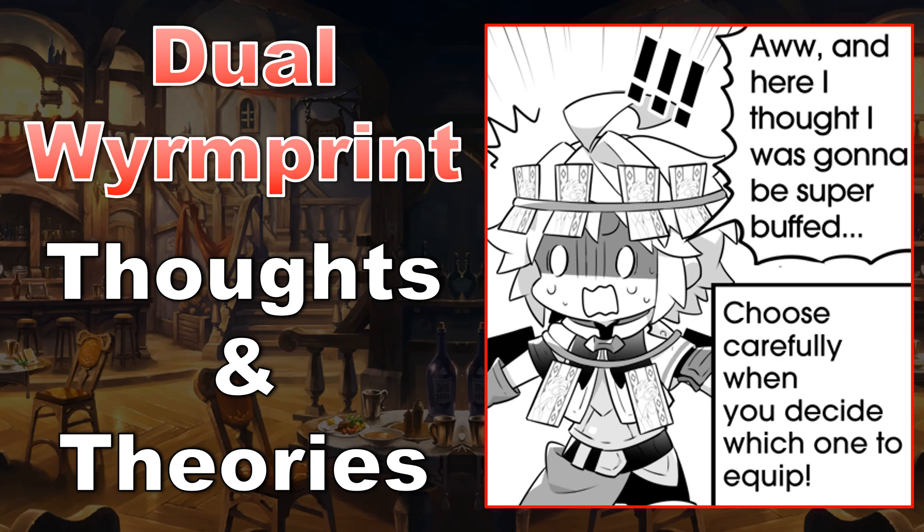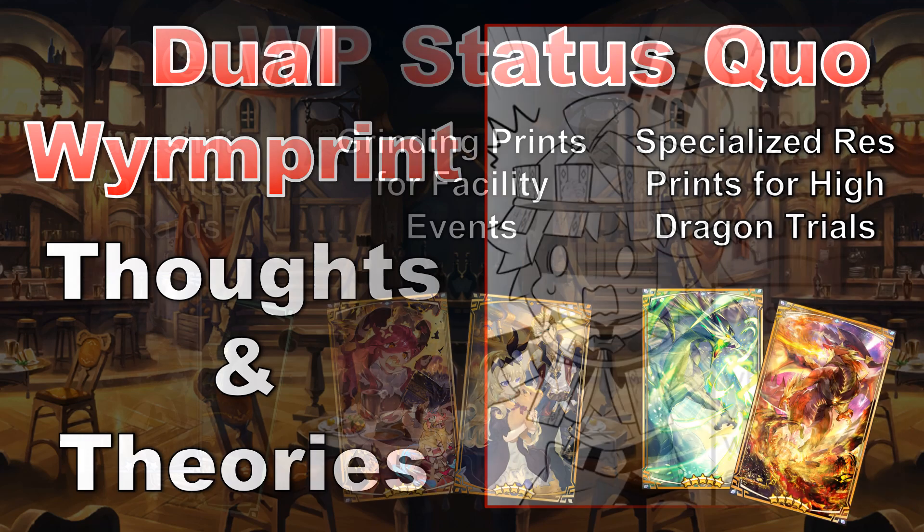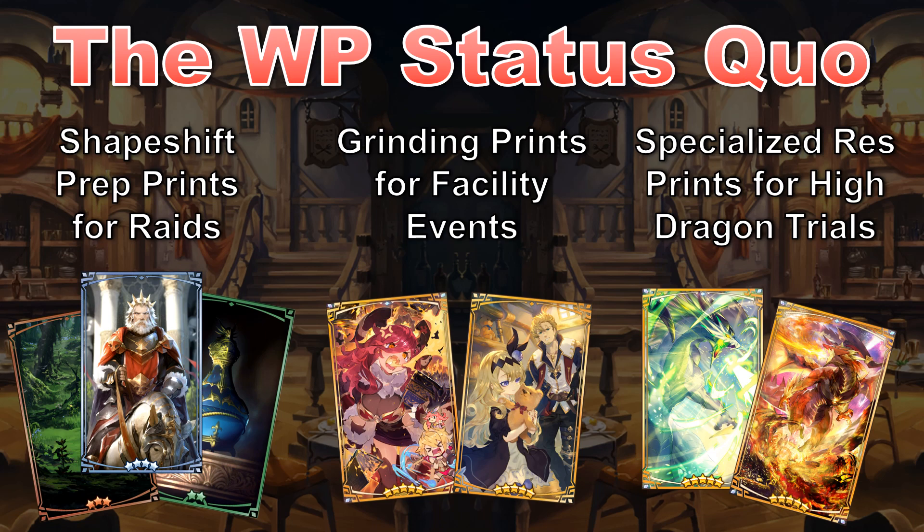Two great Wormprints separately might be great together, so let's start by talking over which Wormprints I'd consider staples right now. It may come as a surprise to only see three types on this list, but these reflect the status quo for recurring content and the endgame. In raids, the shapeshift prep on Dragon Arcanum, Dragon's Nest, and King's Countenance is very popular. In facility events, the free or gacha event prints du jour are used to grind. And in High Dragon Trials, the proper defensive Wormprints are used to survive the opening blast and meet the HP check. For all other content, you can pretty much get by with whatever prints you have.